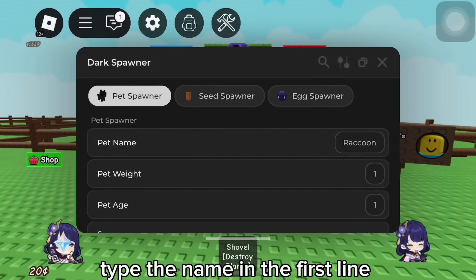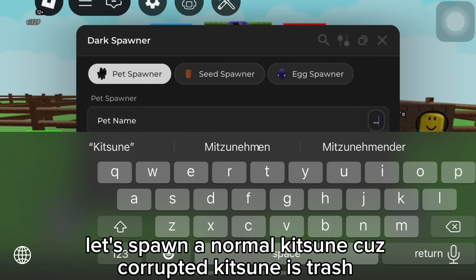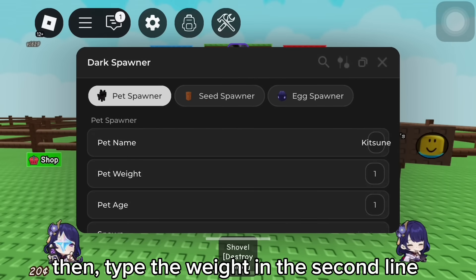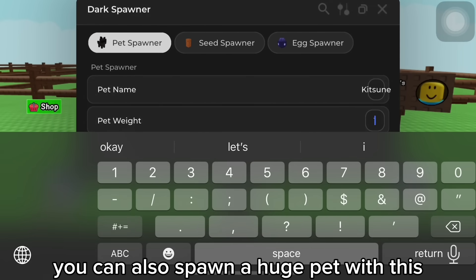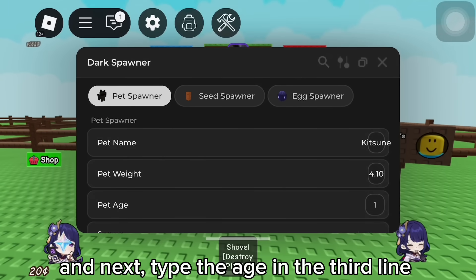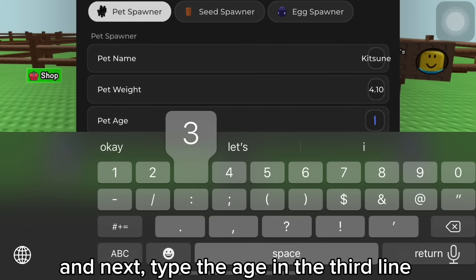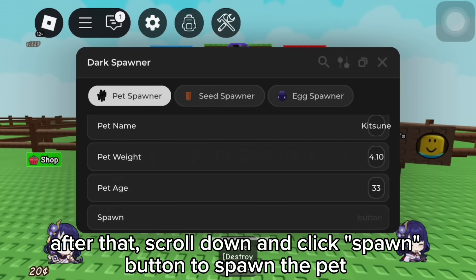Let's use pet spawner first. Type the name in the first line. Let's spawn a normal kitsune because corrupted kitsune is trash. Then type the weight in the second line. You can also spawn a huge pet with this. And next, type the age in the third line. After that, scroll down and click the spawn button to spawn the pet.